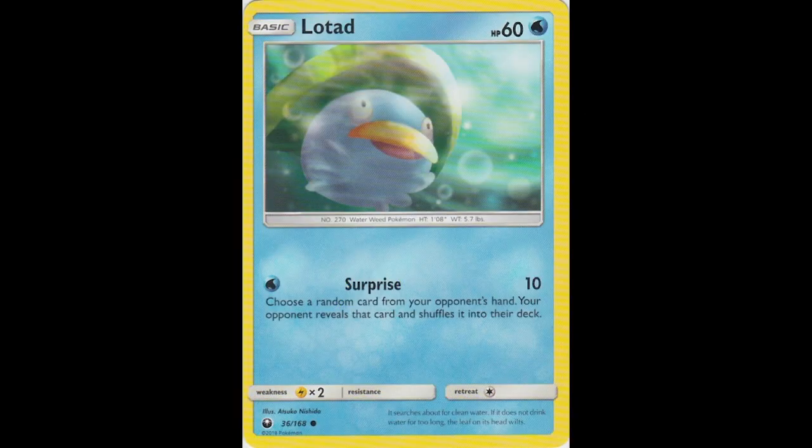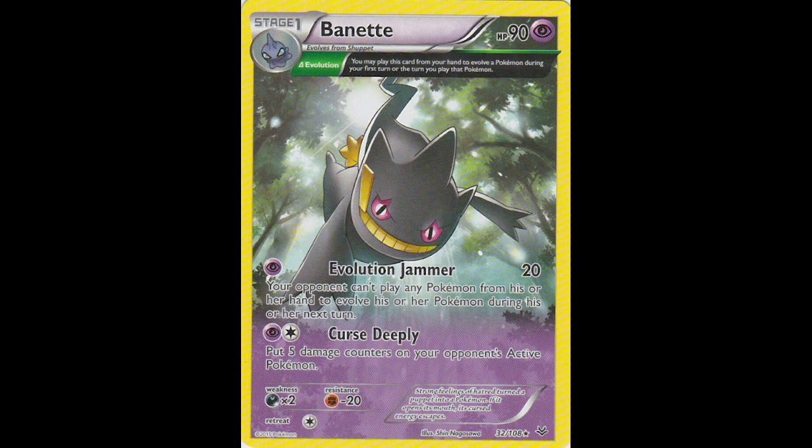Magmar from Unified Minds. It's a lot like all the other Magmar arts — they don't really vary his art too much. He's basically a fire creature in a lava cave, lots of fire in the picture. He looks upset about something. Then Lotad from Slipstream Storm — he's underwater, not much else to say, lots of bubbles. Next, Benet — this is the ancient trait extended art. They only did the ancient trait extended arts for three sets, and I love that style. I wish they had done more.